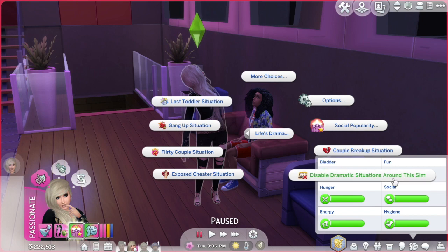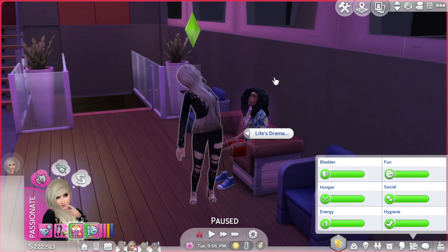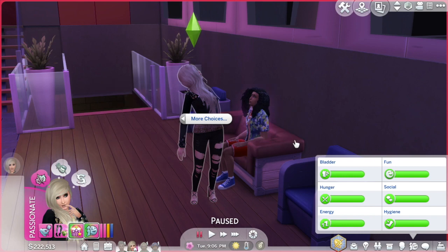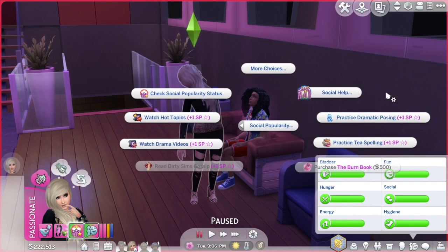When you click enable you can do: couple breakup situation - you can also disable them if you don't want stuff to happen. I've had this on my current household I play off camera and there was literally stuff happening constantly, which had never happened before. Then there's exposed cheater situation, flirty couple situation, gang up situation, lost toddler situation, proposing couple situation, robber situation, runaway bride situation, Sim giving birth situation, Sim on fire situation, and troublemaking kids situation.